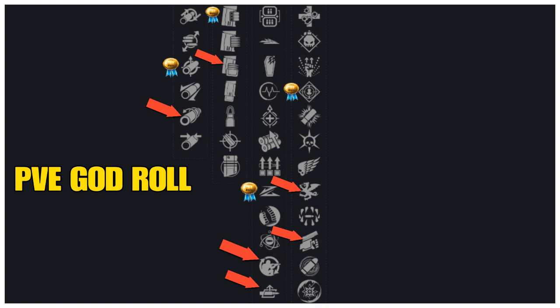In column three, Slideshot again, but also Field Prep — increases ammo reserves, faster reloads, and ready when you're crouched — and Auto-Loading Holster, which automatically reloads the holstered weapon after a short period. In column four, Rampage again, but also Vorpal Weapon, which increases damage against bosses, vehicles, and Guardians when their super is active.